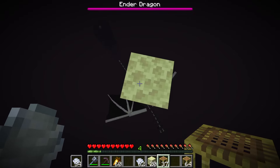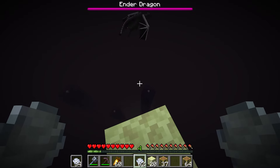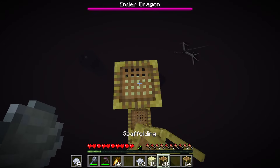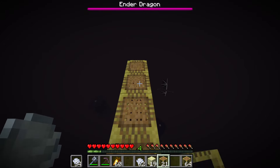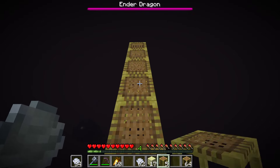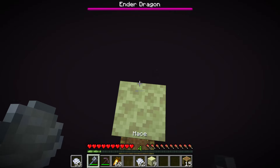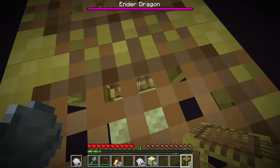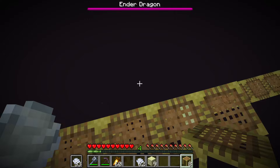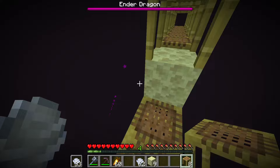Wait, did they change the pathfinding on the ender dragon? I swear this wasn't how the pathfinding always was. But I think I've gone higher than the dragon can fly up, so I'm gonna make my way to the middle. I've turned my render distance all the way up and I still can't see — that fog is crazy. It might be a bug. I think I'm close to the middle; I'm seeing a few of the towers all around. Whoa, that was close.